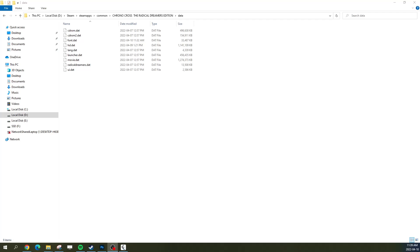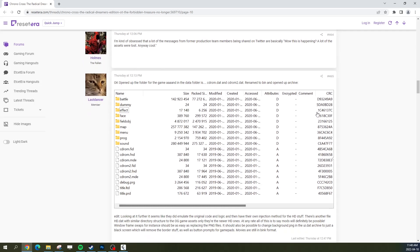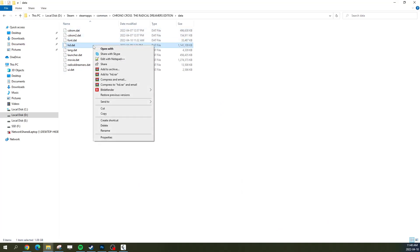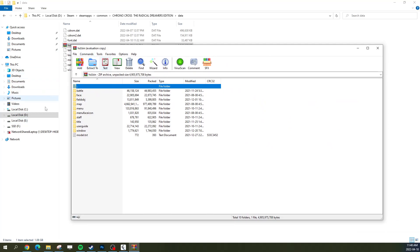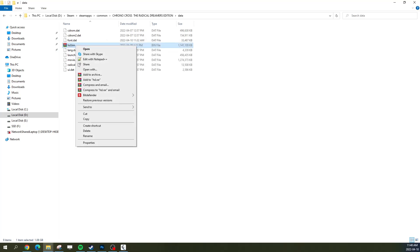Hello everyone, today I'm going to show you how you can play Chrono Cross: The Radical Dreamers Edition with the upgraded graphics but with the alt style fonts. First of all, I'd like to say thank you to user 'last dancer' on ResetEra.com, who discovered that you can grab any of those .dat files, click rename, change .dat to .bin, and then open it with any app that allows you to open zip or archive files.